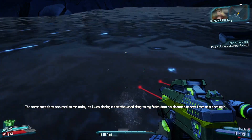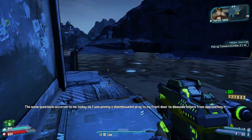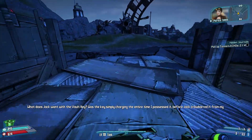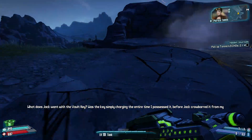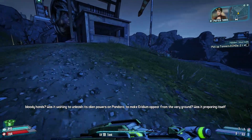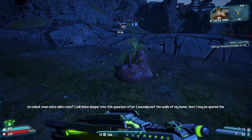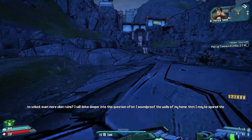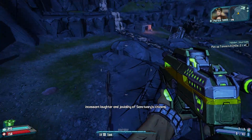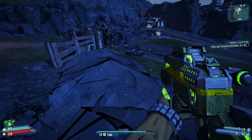I was pinning a disemboweled skag to my front door to dissuade others from approaching. What does Jack want with the vault key? Was the key simply charging the entire time I possessed it before Jack crowbarred it from my bloody hands? Was it waiting to unleash its alien powers on Pandora, to make iridium appear from the very ground? Was it preparing to unlock even more alien ruins? I will delve deeper into this question after I soundproof the walls of my home, that I may be spared the incessant laughter and joviality of Sanctuary citizens.